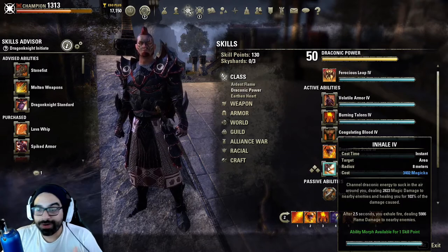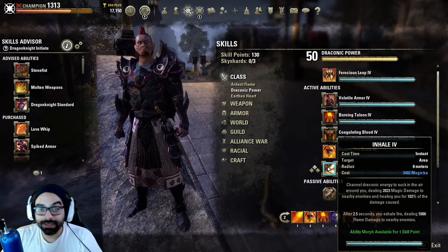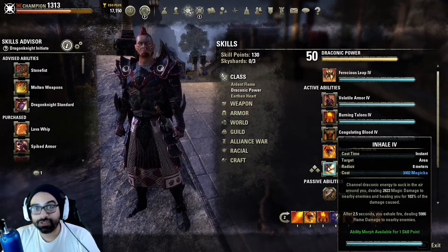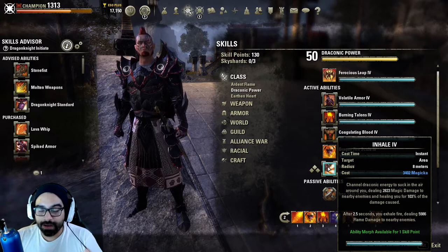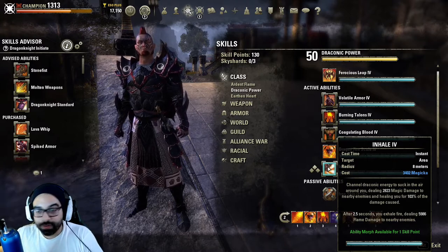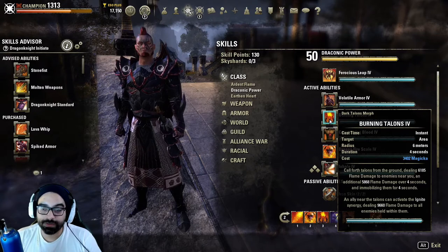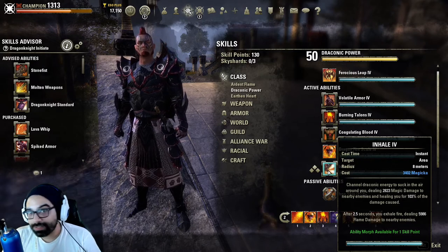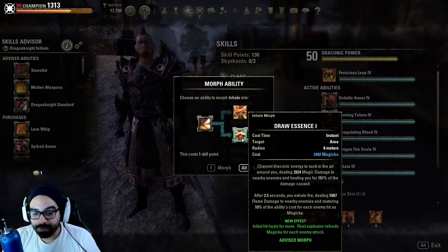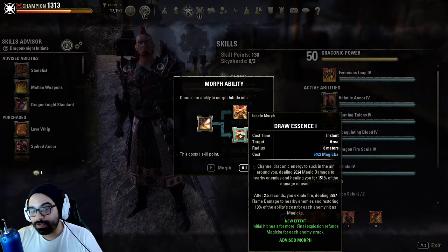Not many DKs utilize Inhale because it's super weak. It doesn't give much healing since the heal is based off the damage, and the damage gets cut in half, just like the healing. As you can see, the tooltip on mine is really very lackluster. The secondary explosion — most people just roll dodge right out of it. If you're not utilizing Burning Talons to clump multiple opponents up, it makes it much harder to get people to eat the secondary portion. I would use this more if the morph, Draw Essence, gave you Minor Magicka Steal instead of restoring Magicka based on healing.